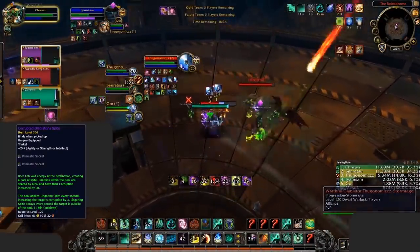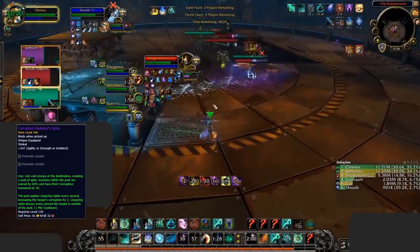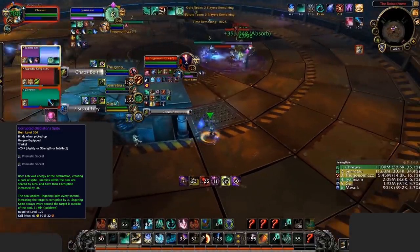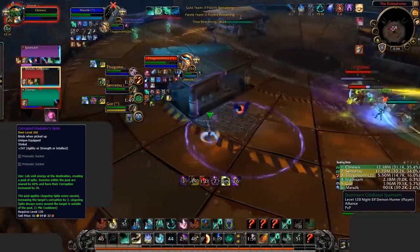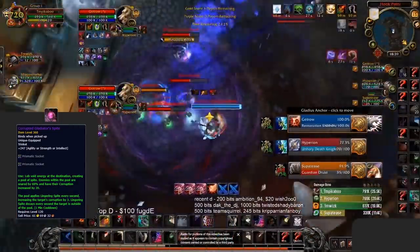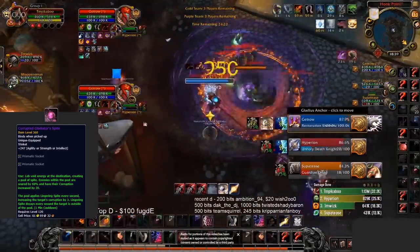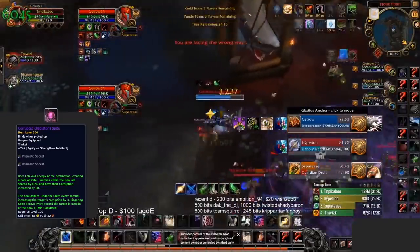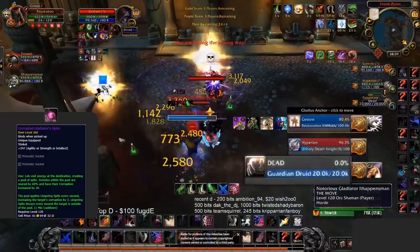That's not all this trinket does. Whilst inside of the pool, not only is your corruption increased by a static 20, you then gain free corruption every second on top of that whilst inside of the pool, decaying at the same rate whilst you're outside. Now that people understand corruption a little better, this sounds pretty good if you can keep them inside.